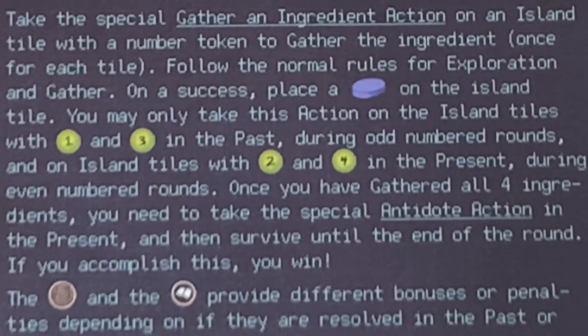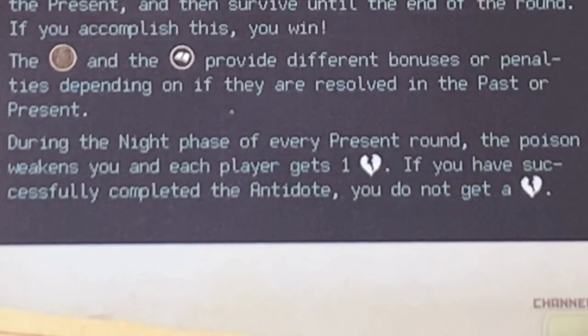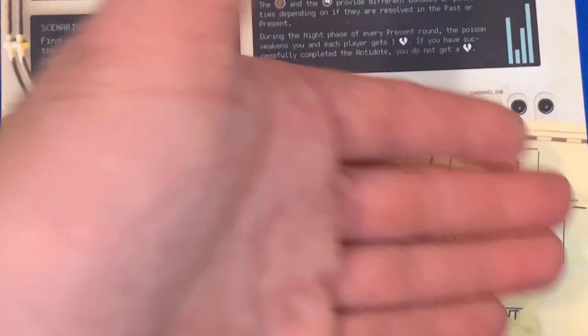Take the special gather-an-ingredient action on an island tile with a number token to gather the ingredient, once per tile. Follow normal rules for exploration and gather. On a success, place one marker on the island tile. You may only take this action on tiles one and three in the past during odd-numbered rounds, and on tiles two and four in the present during even-numbered rounds. Once you've gathered all four ingredients, take the special antidote action in the present and survive until the end of the round to win. During the night phase of every present round, the poison weakens you and each player gets negative one health.